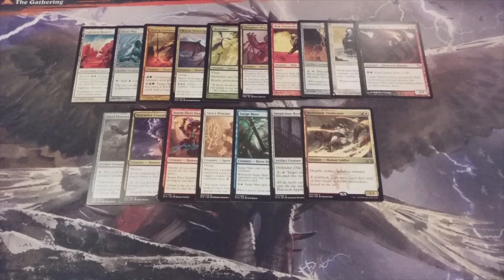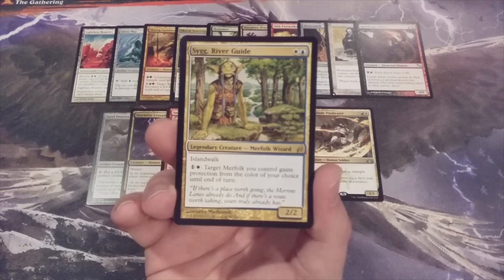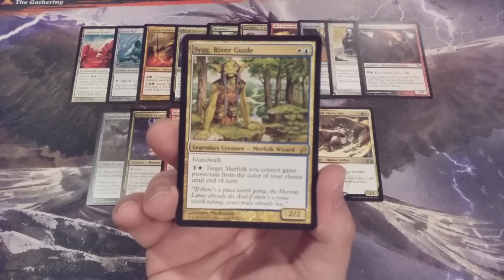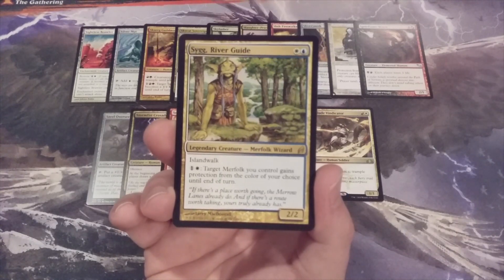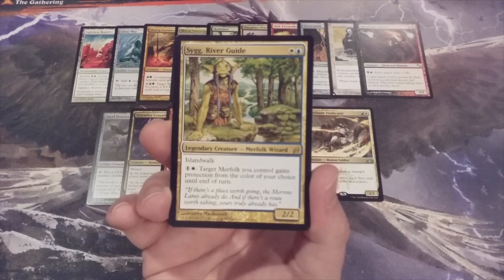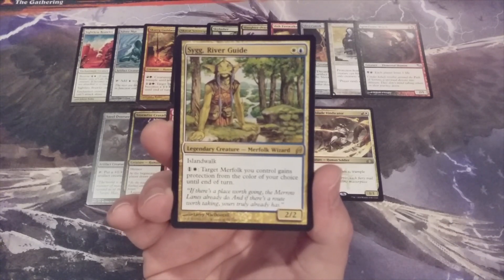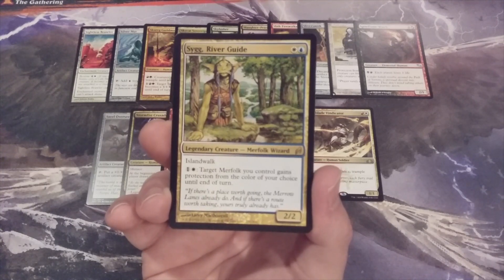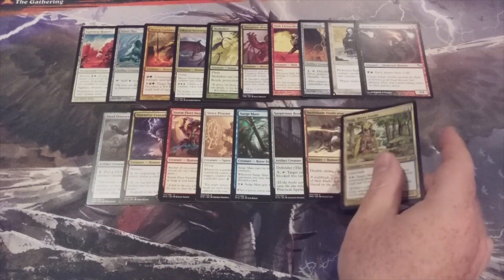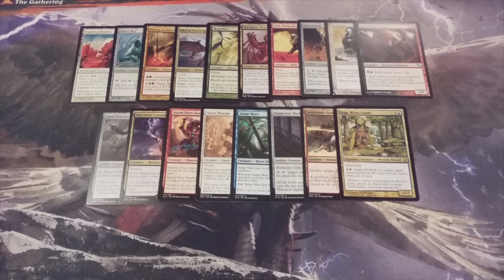Staying in multicolored, we're going to go with Sig River Guide. It's a 2-2 merfolk wizard with island walk, meaning that if any of our opponents control an island, Sig can walk right on it and deal 2 points of damage without fear of being blocked. We can also pay 1 white mana and target merfolk we control gains protection from the color of our choice until end of turn — though you can only activate that ability if you have the white mana. There are a number of merfolk in the cube, so at a bare minimum you can use that ability to target Sig itself.